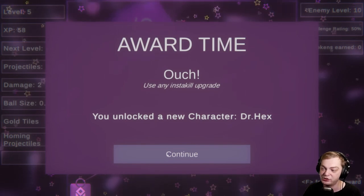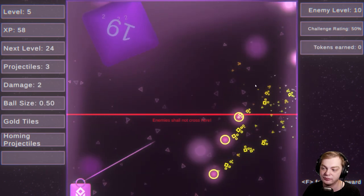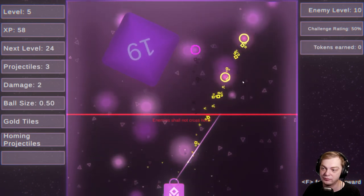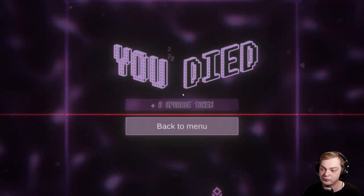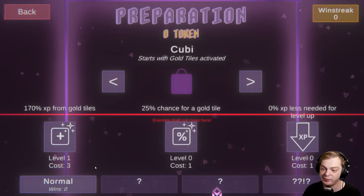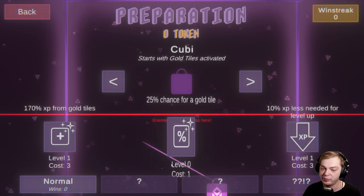Kill every enemy that is currently visible. You unlocked a character: Dr. Hex. No, I didn't beat the boss. Zero percent XP less needed for level ups — so I'm going to upgrade that.